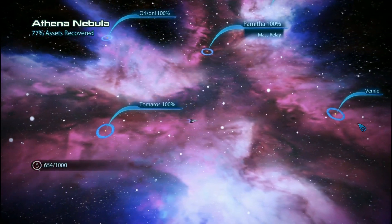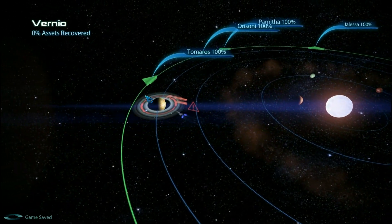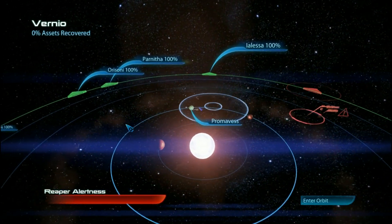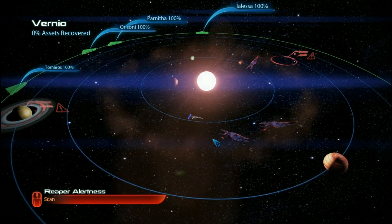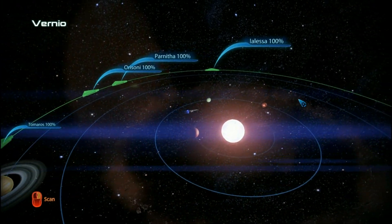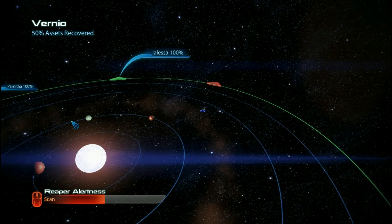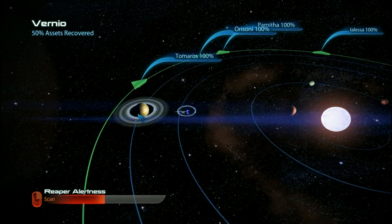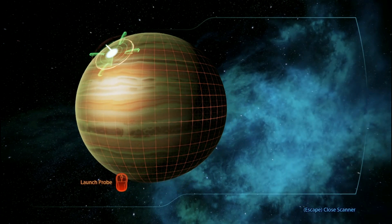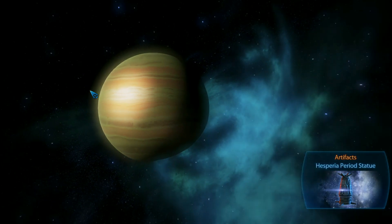Where's that last place? Verneo - we can make it, we can make it! Yes. Alright, we have to find fourteen things. I found something - let me just explore a little bit, see what I can find. That's two. There's only two. You can kill me, just kill me. I'm gonna get the fuel first and then the planet. I found something - get the fuel. 400 units, yay! There's the planet. Start the scanner. Boom. I got the Hesperia Period Statue - we got it!